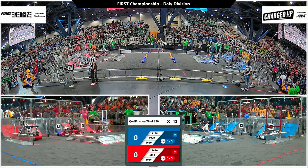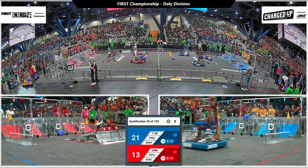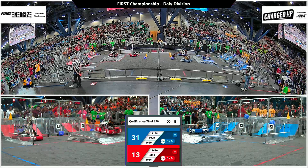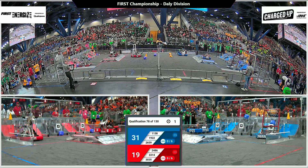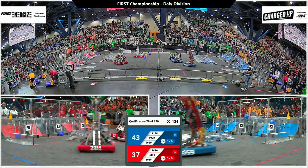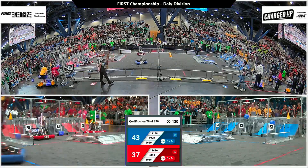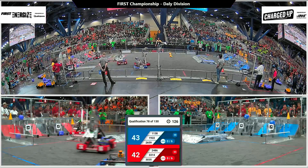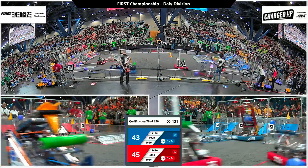We'll get match number 78 rolling here on the Daly Division. This red alliance out first. We'll have Mechanical Mustangs and Droid Rage focusing on game piece scoring on the grid, while their alliance partners the Coconuts get Docs engaged balanced up on that platform. Fairly close autonomous as far as things go, 43 to 37, your score favoring blue as drivers now take control of these machines racing across.